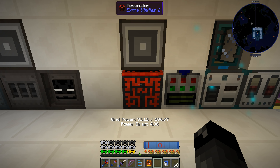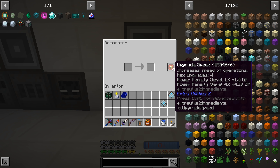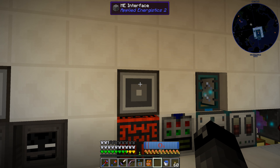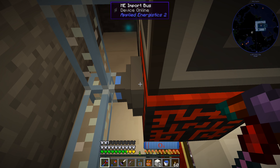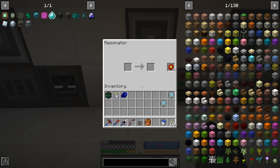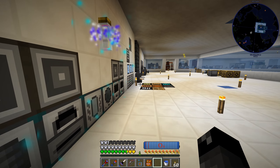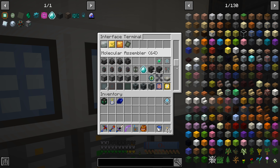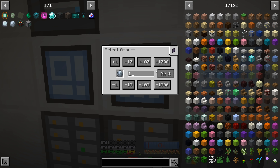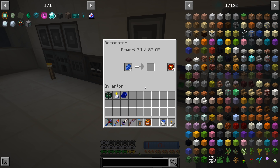For speed upgrades we could probably go to the 16s and be okay since we have the dragon egg GP generator. So we have just an interface on top of the resonator, and behind I just have an import bus with fully acceleration speed upgrades on there. All we gotta do is drop this guy right into here and we should be pretty much good to go. I'll place the moonstone pattern into here, so if we tell the system to craft a moonstone we should be good. Let's go take a look at the resonator - make sure this is working. Oh yeah, that's working just fine.